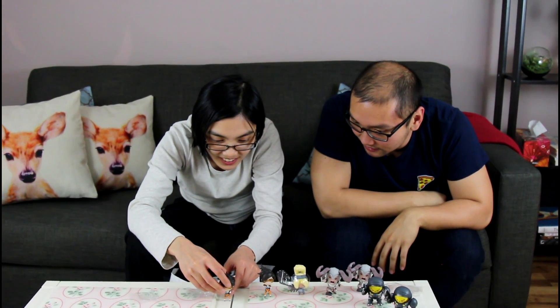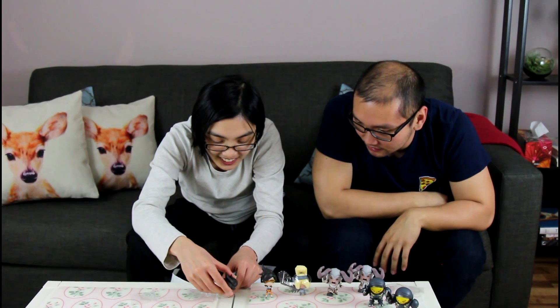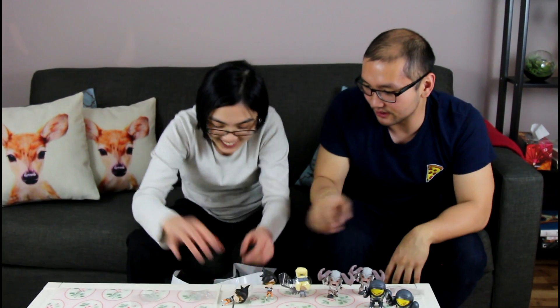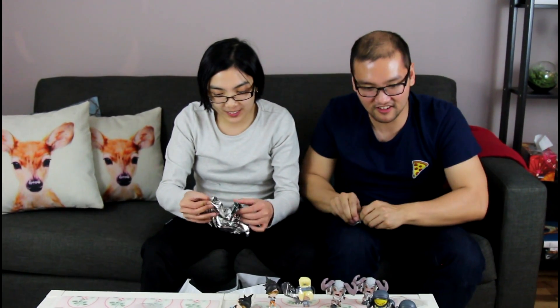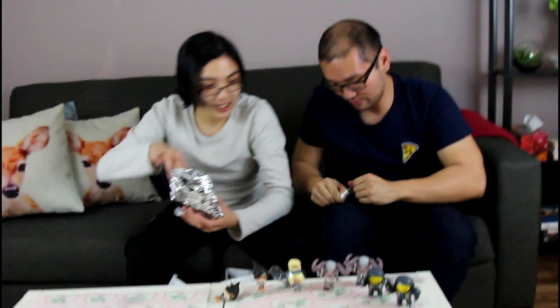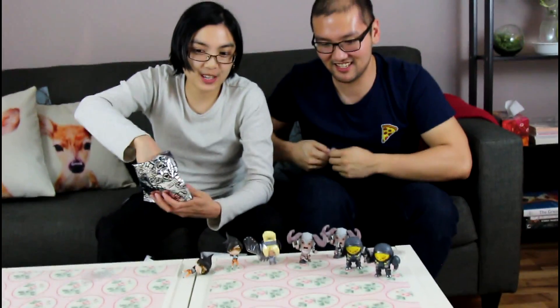This one is slightly different — the orientation of her chronal accelerator light. This Tracer is disabled. Maybe we should put her in a stand. Hopefully the stand will help substantially. It's time to test the stand — help out this poor Tracer. So we've got seven opened already. Here's our eighth. Let's see.